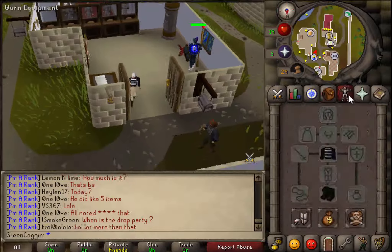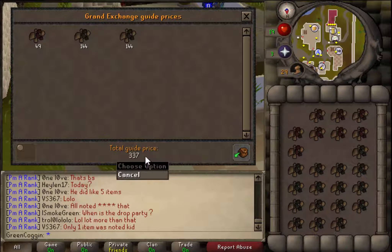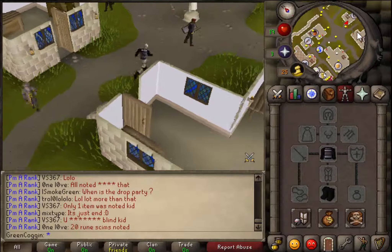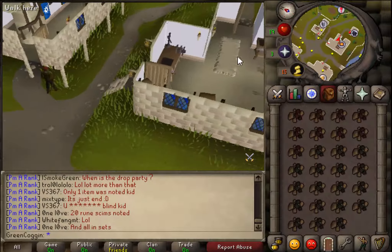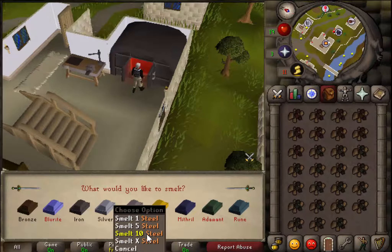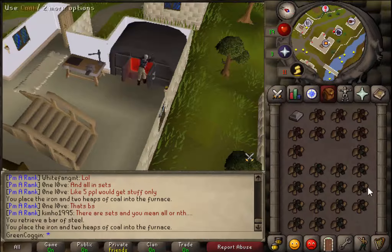So guys, I'm at Falador now. I'm going to show you the value of this - it only cost me 337 coins to create one steel bar, though it's probably going to fluctuate because of supply and demand. I'm going to quickly run over to the furnace right here - this is the closest furnace to the bank. So you just click it and make some steel bars. You need to be level 30. We're going to make 9.